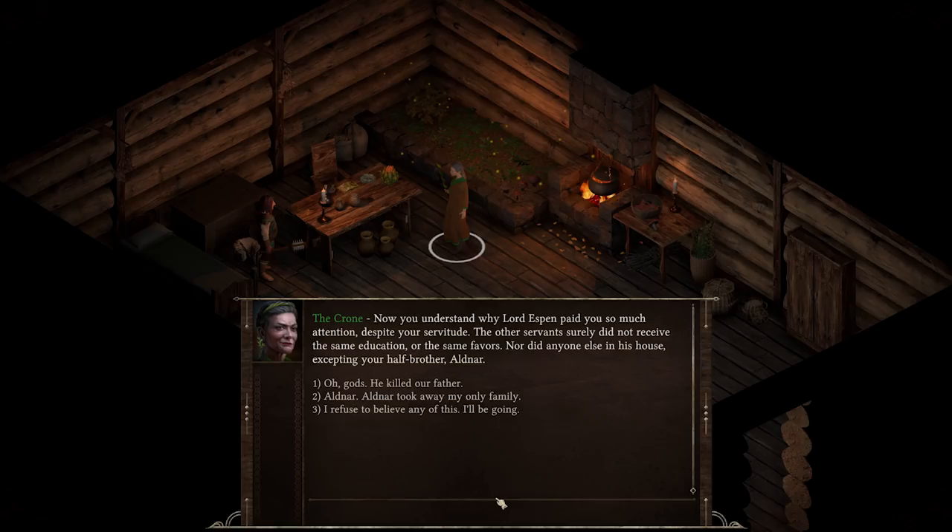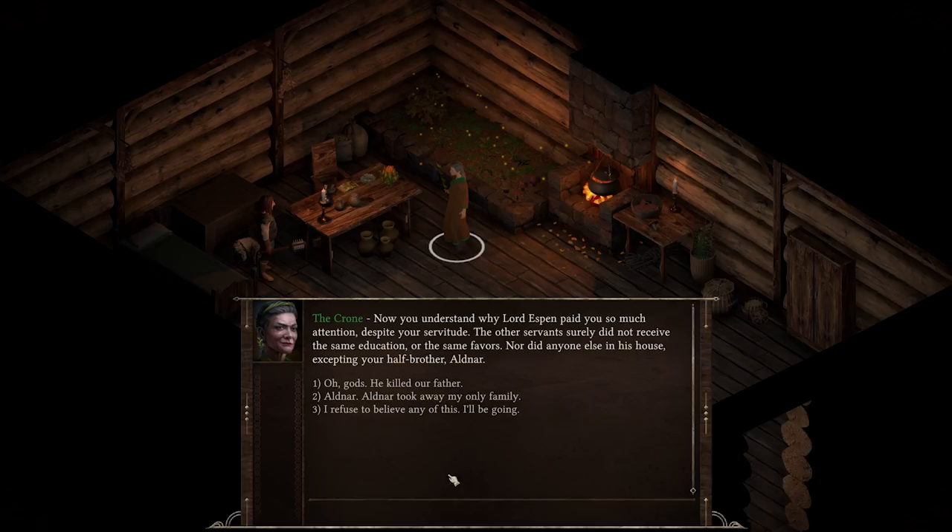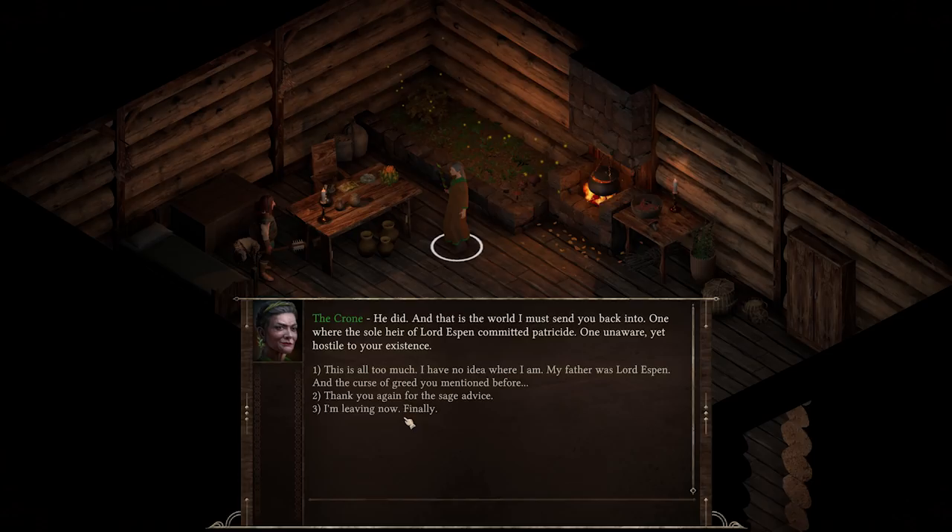The crone explains why Lord Espen paid so much attention to Groog despite his servitude — he is the true heir. His half-brother Aldenar, who killed their father, is now out in a hostile world unaware yet dangerous to Groog's existence. 'That is the world I may send you back into.' Groog wants to show us more, so it's time to get rolling.